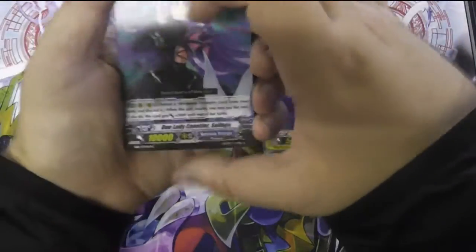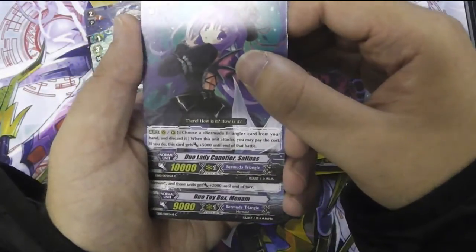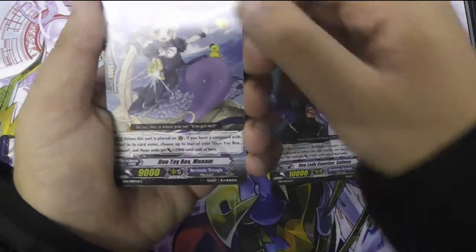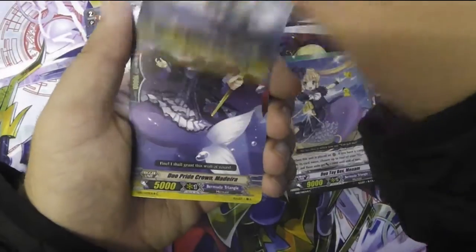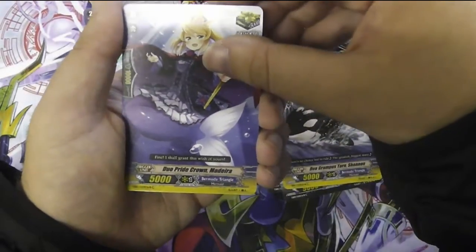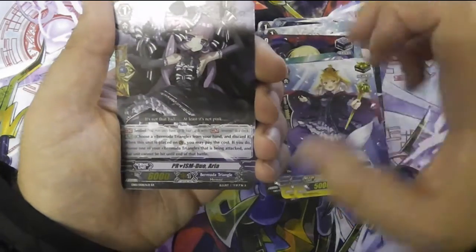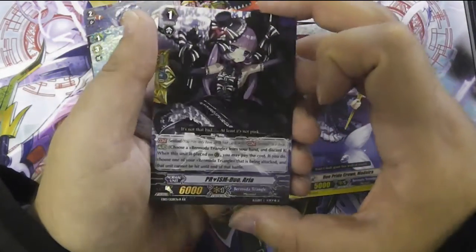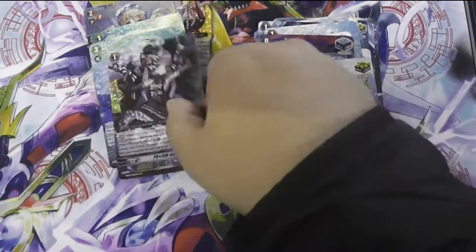Duo Lady Kanotia Salnus, Duo Toy Box Menam, Duo Grandpa's Turn Shannon - ooh, 2 crits in this pack! Duo Bridecrown Madeira, and the double R again - Prism Duo Aria. It's the new perfect card. I wanted that one. It's the black version. I've been looking for that card. I want that card very much.